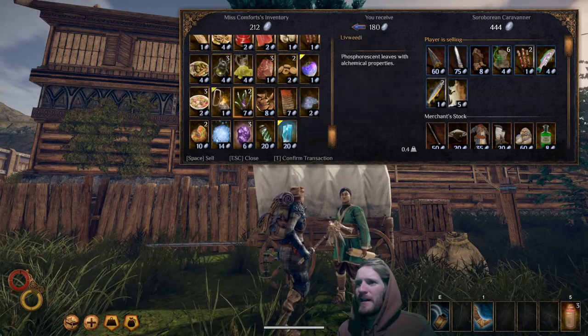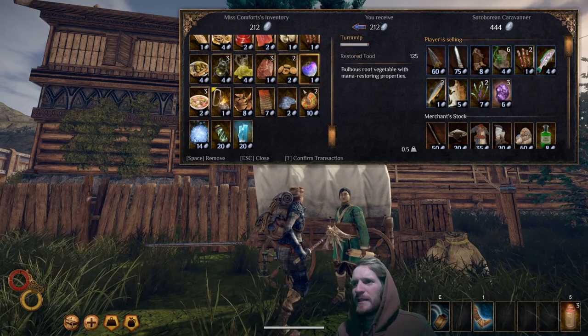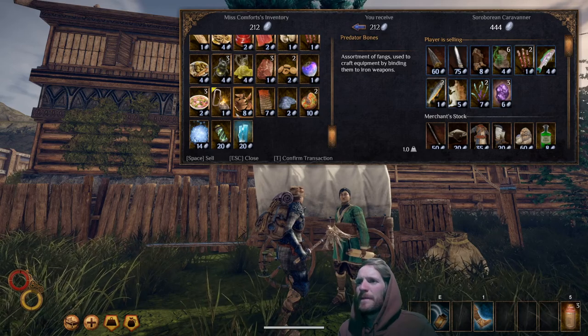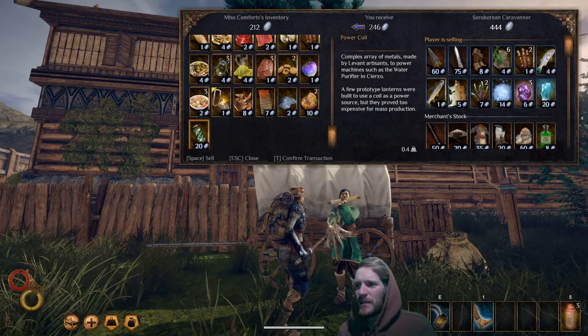I'll sell the hide and the mana stones. Live weedy — these things are useful. Mana stones and live weedy are useful in different recipes, alchemical and the like, but we're just not there yet. The silver is what we're after. Power coil I'm going to hold on to. Blue sand I'll sell — we've got our blue sand armor chest piece, and that's good for now.